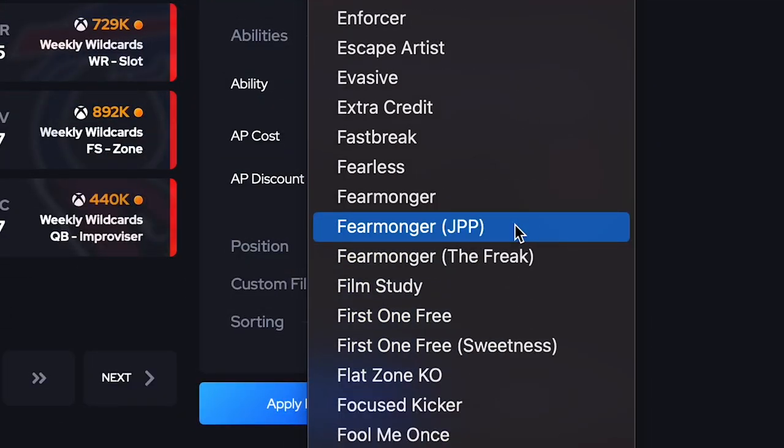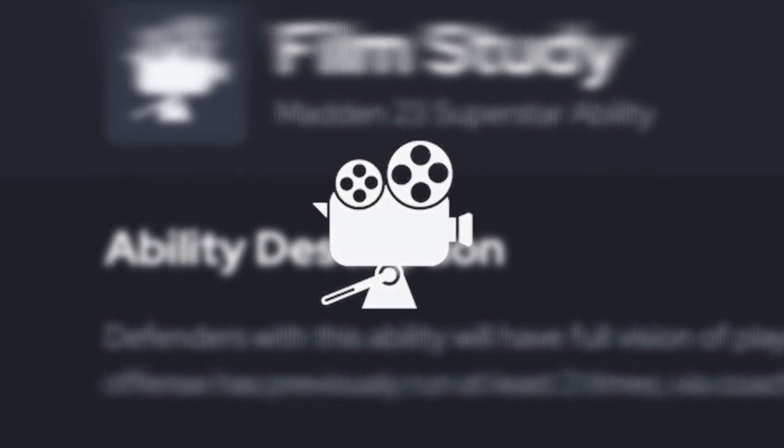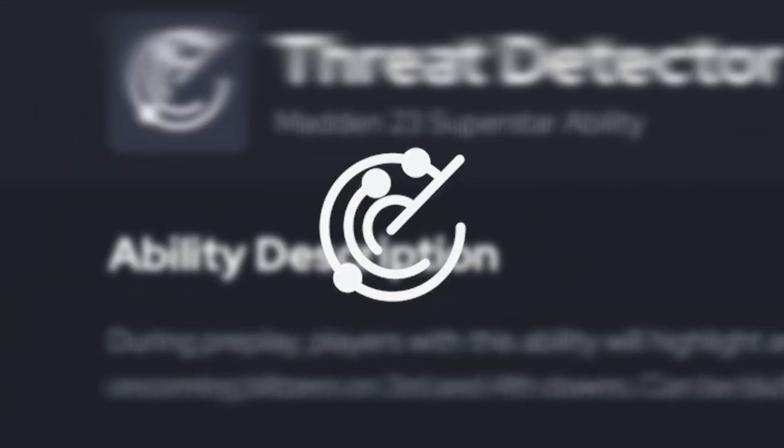I'm not typically a fan of abilities that give you information pre-snap, such as Film Study, Omaha, or Threat Detector, but in today's video I'm going to teach you how to play some mind games with one of the more meta of those abilities in the game.